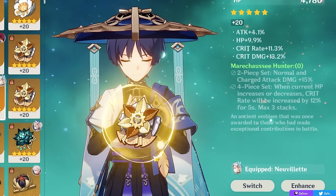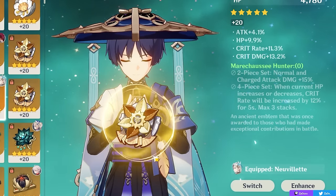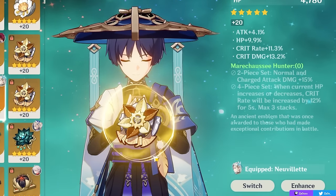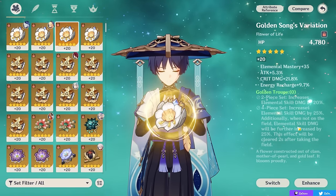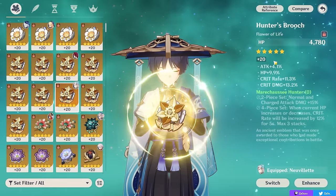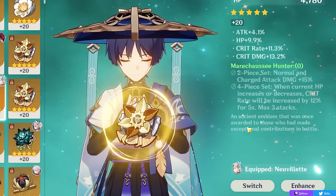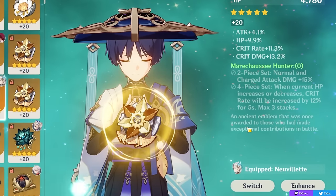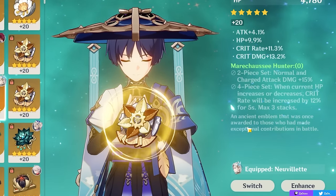This is super easy if you run your main DPS with Farina, making Marie Chaussée either the best-in-slot option on quite a few DPS characters or just a strong alternative — a great versatile piece you can run on virtually any main DPS. Even if it's not their absolute best in slot, it's usually a strong contender. In general, Marie Chaussée and Golden Troop are really efficient domains to farm, but especially with Farina — not only is Golden Troop great for her and many other characters, but Marie Chaussée is now usable on almost any main DPS.